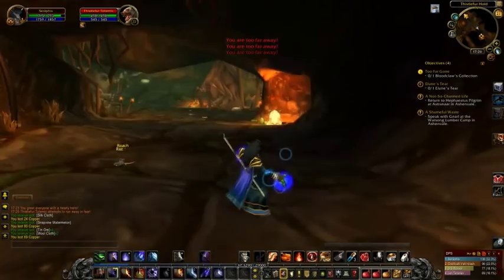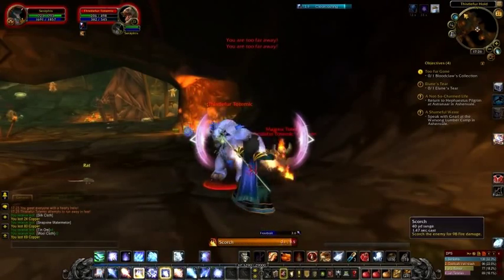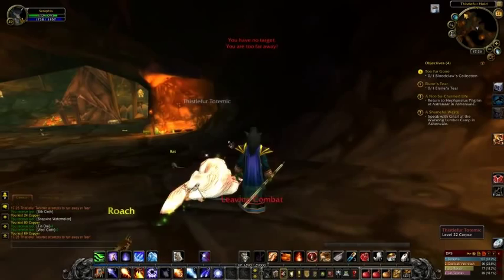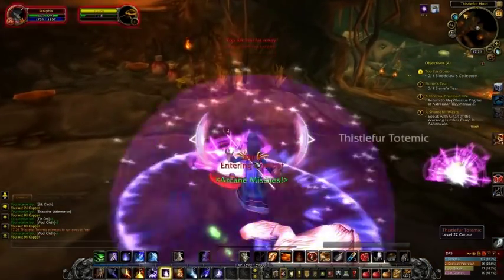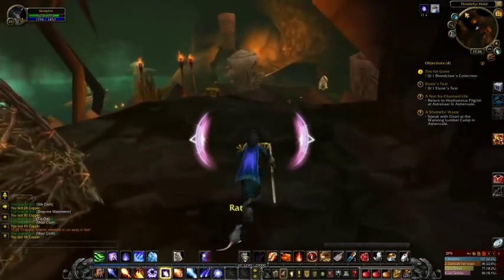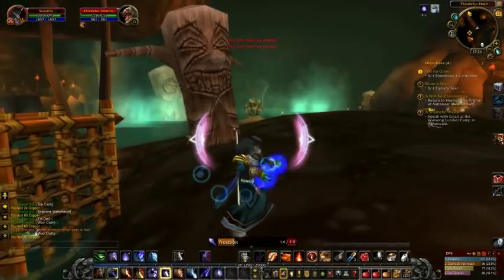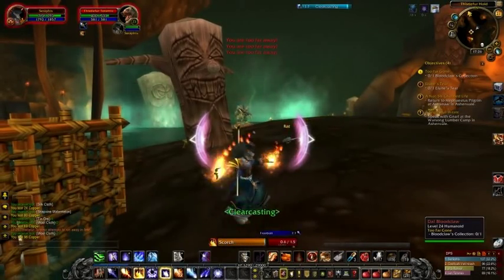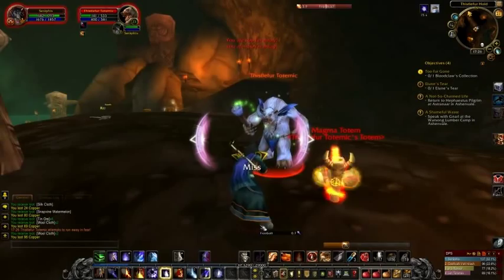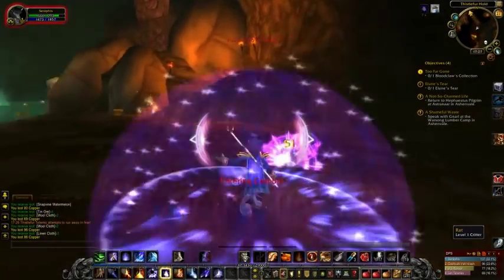Same with this one down here, level 22. Opening up with the good old Frostbolt, following up with a Fireball and then a Scorch - already down to under halfway in terms of his health. Let's get rid of the totem and this Roach. We also killed a Rat again for our achievement for killing all the nasty pests - the Pest Control achievement, I believe. Let's clear out an area down here because I'm pretty sure this is where Dal Bloodclaw is. In fact, there he is. You can see in the background, as I hover over him, the quest name comes up as well - zero of one, of course.